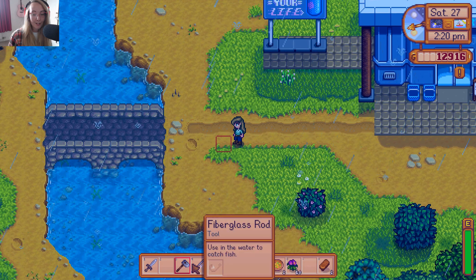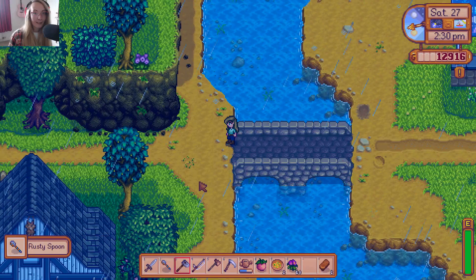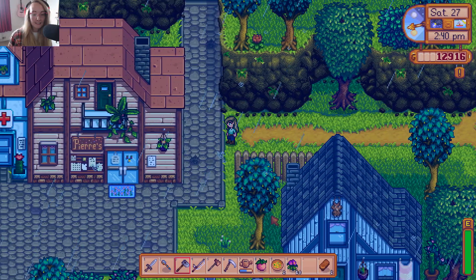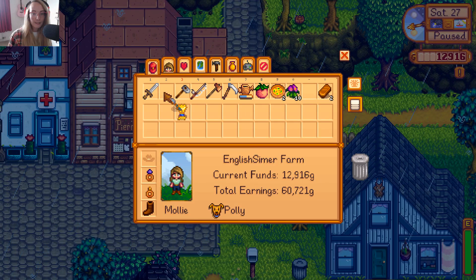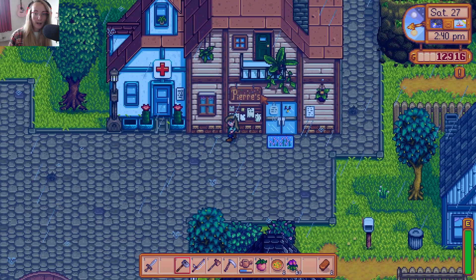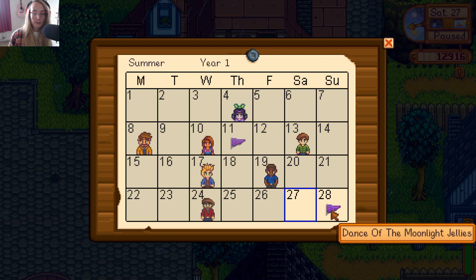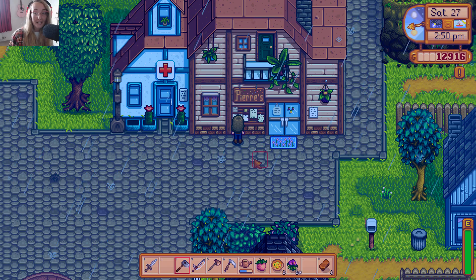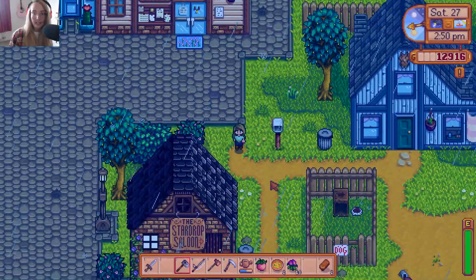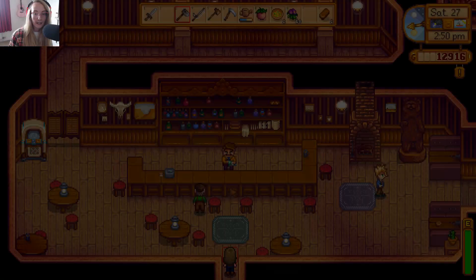Let's use the hoe to get these. A rusty spoon - oh my goodness, it's like salad fingers. Wait, our pickaxe - what is missing? Something is missing. No help wanted. Tomorrow is Dance of the Moonlight Jelly - I'm excited for it. We should probably go check the Star Drop Saloon. I don't know if they're open - yeah, they are. Awesome.